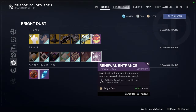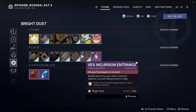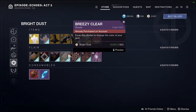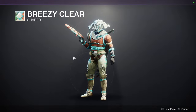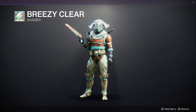For the transmats, we have Renewal Entrance, Vex Incursion Entrance, Ossified Entrance, and then Breezy Clear for the shader — I thought this was an event shader but I guess I was wrong.